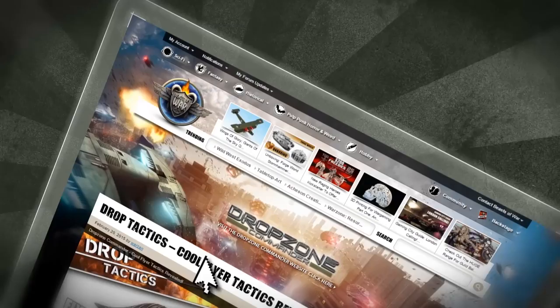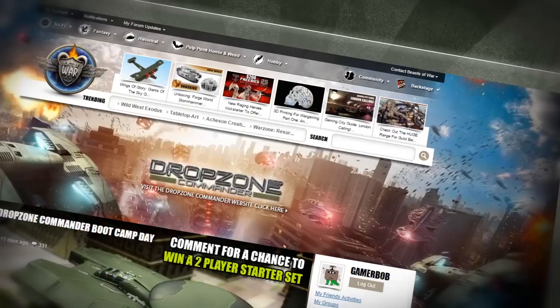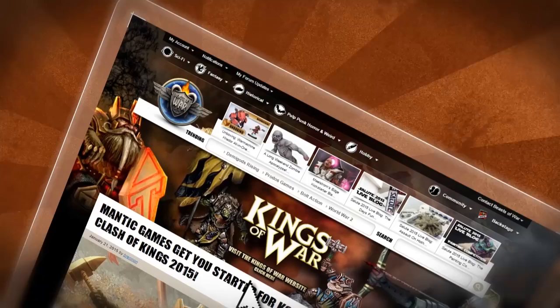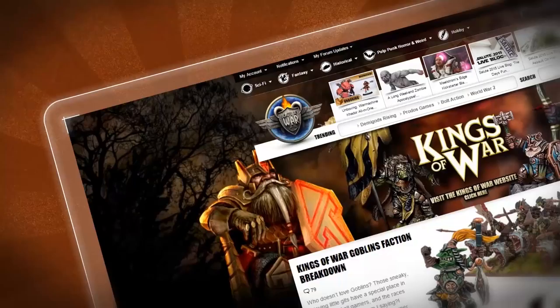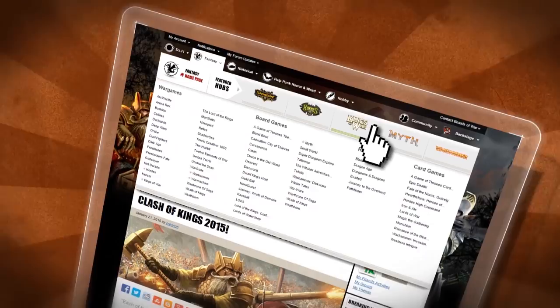Humanity has been driven from Earth, but now it's time to take it back. Join the Reconquest and fight the Scourge on the Drop Zone Commander Hub at beastofwar.com. Become a General of Mighty Armies at the Kings of War Hub. Take command of Elves, Dwarves and Orcs in this game of massed fantasy combat on beastofwar.com.